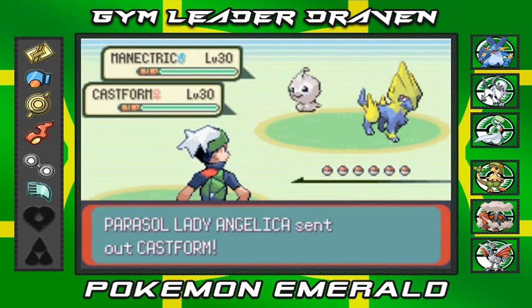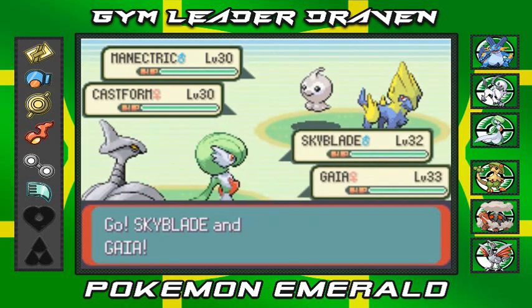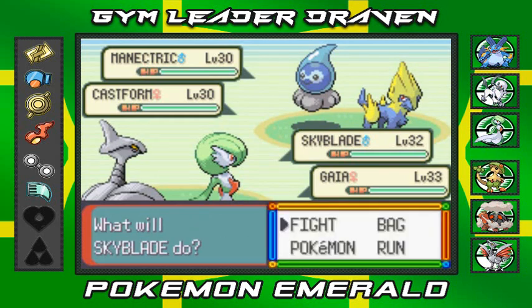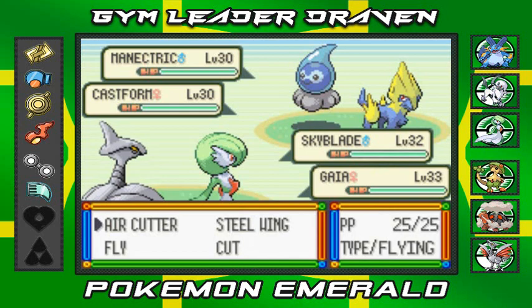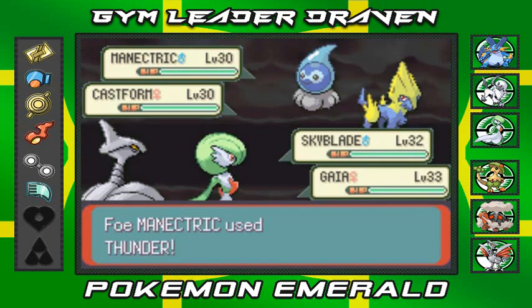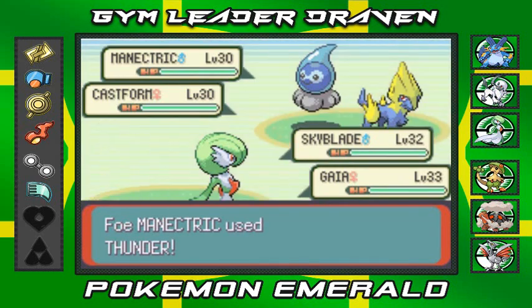Battling Parasol Lady Angelica, who's coming out with her Castform. Castform changes its appearance due to the weather. Going with Air Cutter hitting them both and Psychic attack. Oh crud - I said Thunder never misses in the rain, so they're going to use that against us.